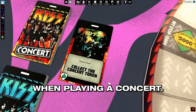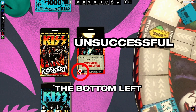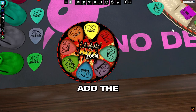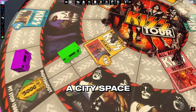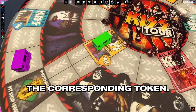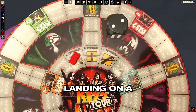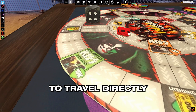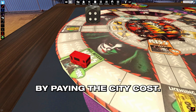When playing a concert, draw a concert card to determine the outcome. Check the icon on the bottom left to see if the concert was successful and resolve the effect. If the concert was a success, add the corresponding city token to your tracker. If you land on a city space and you already have the corresponding token, you may collect KISS Bucks equal to the cost of the city. Landing on a terminal space allows you to pay half the cost of any city to travel directly to that city. You may then play a concert by paying the city cost.